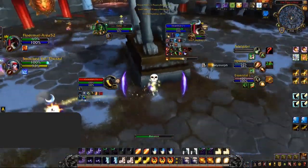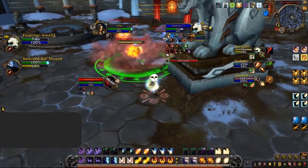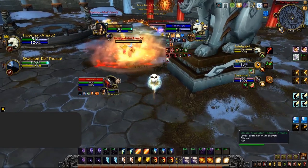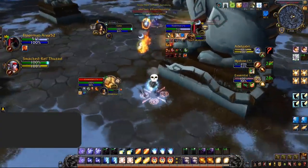The last point for mana efficiency is trading defensive cooldowns. If you see a Rogue and a Mage pop Vendetta and Combustion, it's going to cost you a lot of mana to heal through the damage. Instead, just trade a defensive cooldown — be it Rapture, Barrier, or even Pain Suppression — to reduce some of the incoming damage.